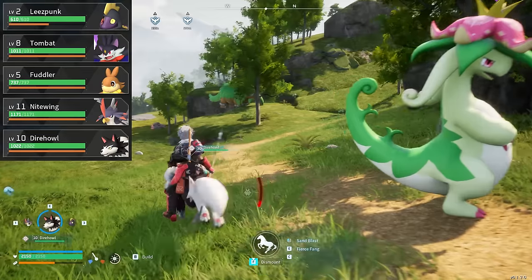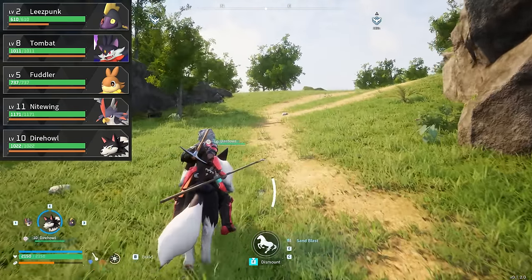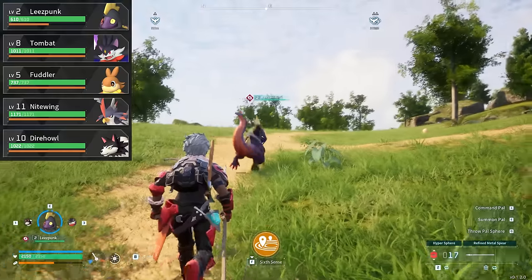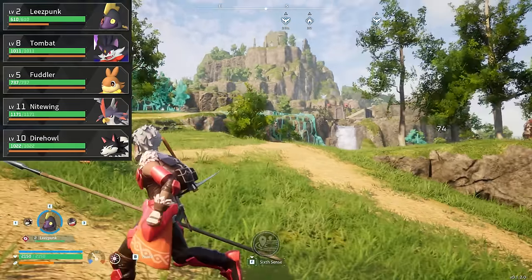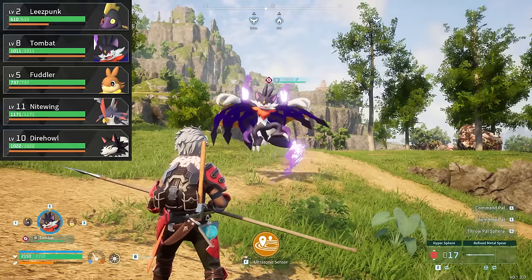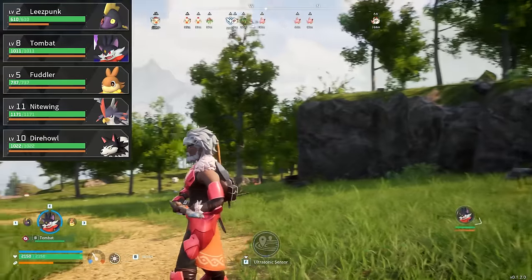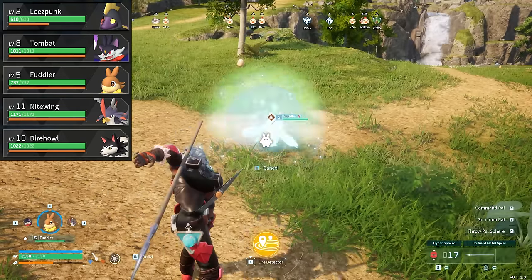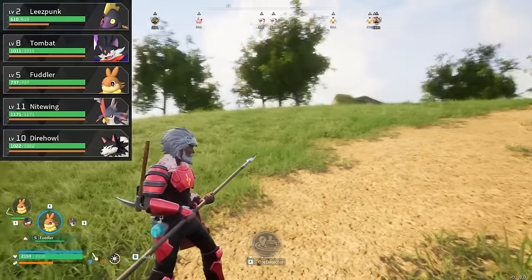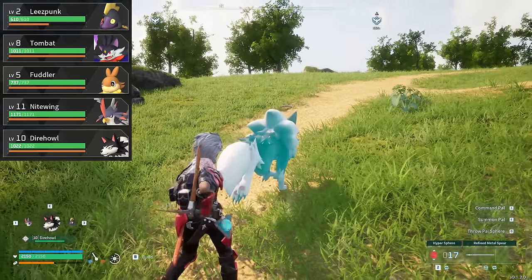Nightwing moves a little slower than Dire Howl as a mount, but is a flying mount, meaning you can go over oceans and water, up and down elevations — very useful for scaling and moving about the environment. There are better flying mounts later in the game, but this list is focused on early game starters. For the remaining three slots, I like Tombat, Fuddler, and Leespunk. They're decent fighters you can swap between in combat, and they all have sonar abilities that let you scan for useful things. Leespunk lets you scan for nearby dungeons — if nothing shows on radar, there are none nearby. I've made a habit of marking all dungeons with a house icon so I can go back and farm them for challenge-level mobs, pals, or extra resources.